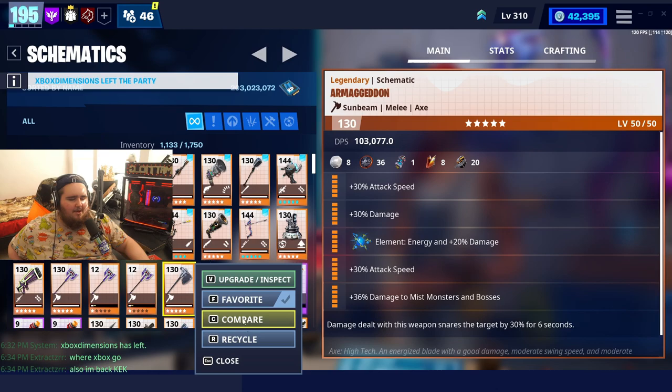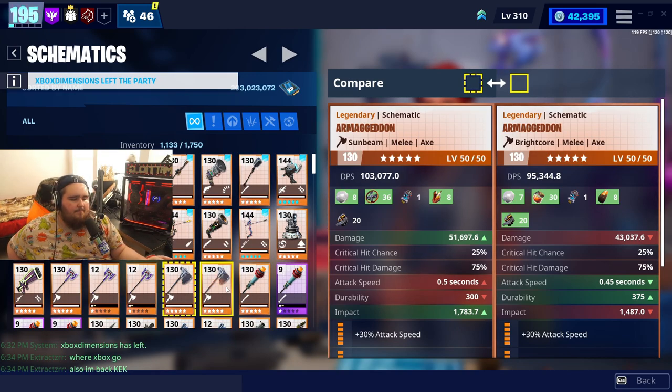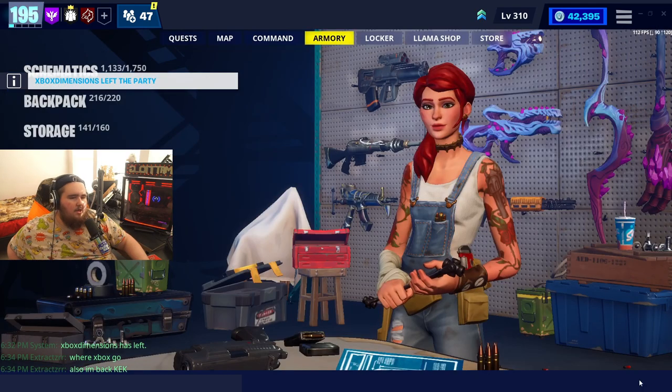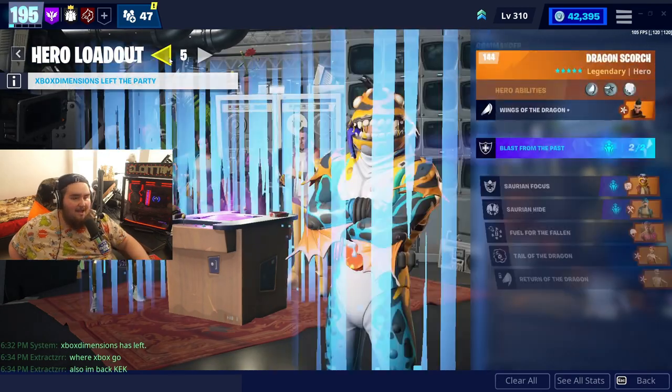Let me compare the fully perked stats now. As you can see, it's not 30,000 damage — it's 43,000. The attack speed is 0.05 seconds on the Bright Core version compared to 0.5 on the Sunbeam one, so it's a lot faster. Impact and damage are a bit lower, but swinging faster means overall more damage output. The loadout we're running is coming up — I'm getting ahead of myself, I'm a little rusty.